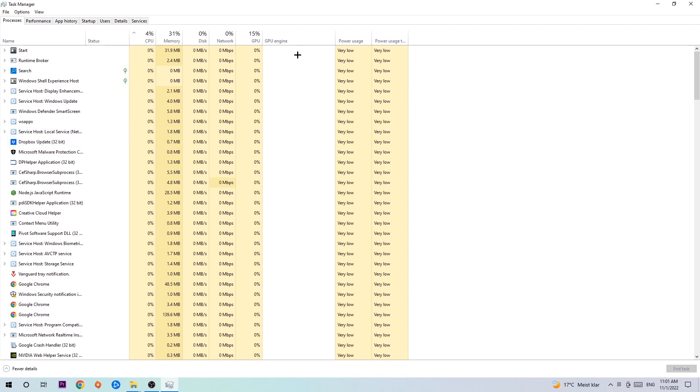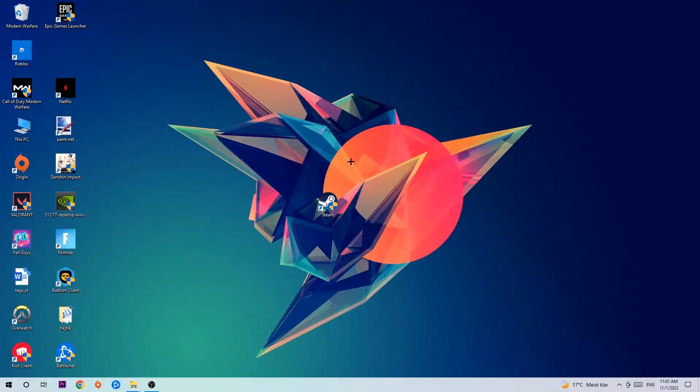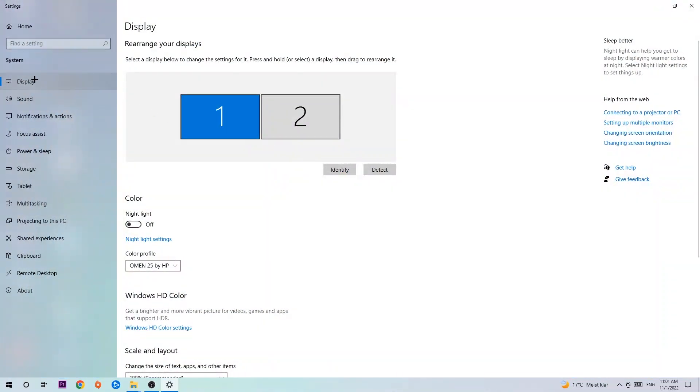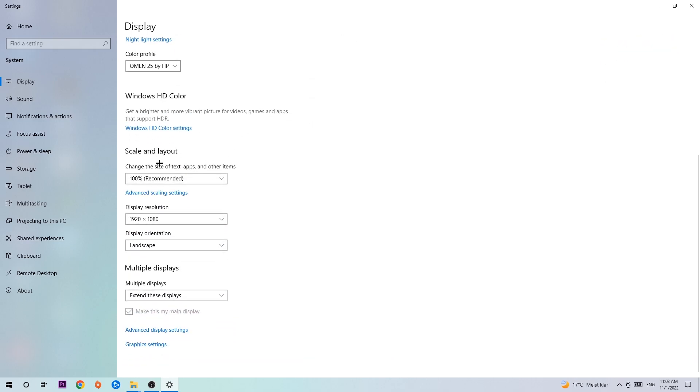Once you're finished, close Task Manager. Then right-click on an empty spot on your desktop and navigate to Display Settings at the bottom. Under Display, identify which monitor is your main one — this only applies if you have more than one. Once identified, scroll down to Scale and Layout, change the size of text and other items to 100% as recommended, and set the display resolution to match your in-game resolution — for example, if your in-game resolution is 720p, apply that same resolution to your display.